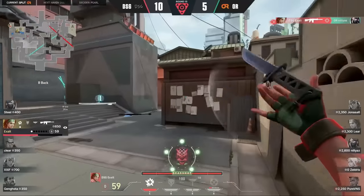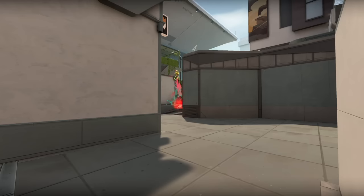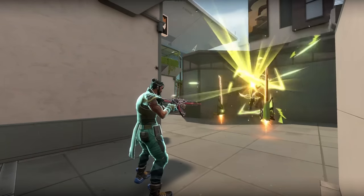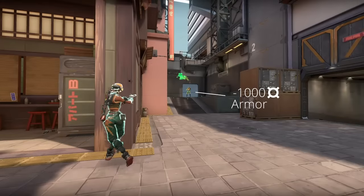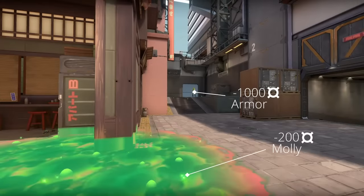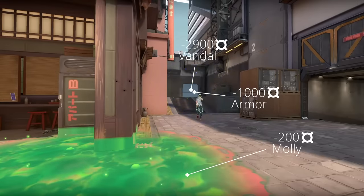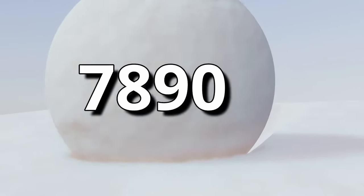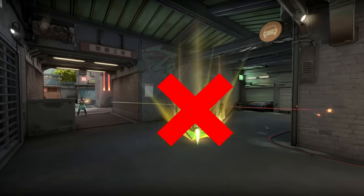DSG aren't out of the woods yet. After Exalt's clutch, they dropped a round, forcing them onto a weaker buy. This is a problem many Valorant players have: just because you have bad weaponry doesn't mean you can't make a play. It's really important to do as much damage as possible — strip their armor, force them to use utility, and especially get a kill, because it matters later. If you just allow them to farm you, their economy snowballs out of control, meaning they may never have to eco for the rest of the half. Every round in Valorant is valuable — don't throw any away.